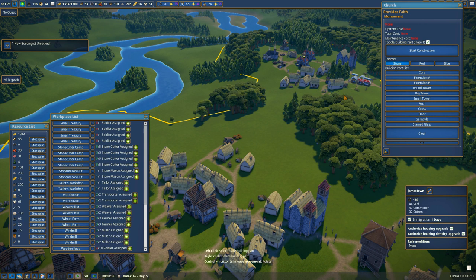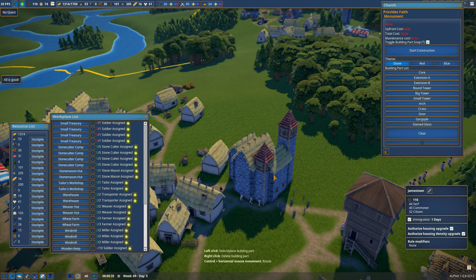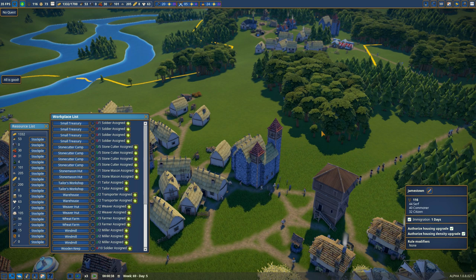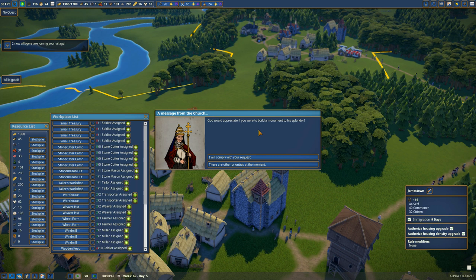At some point we're going to build the regular church. We've got round tower, big tower, small tower, arch, cross door, gargoyle, stained glass — I am super excited about this. It may mean we'll go ahead and tear the existing rustic church down and replace it, but I want to stockpile some goods first. Tools are going to be a big issue. Then a quest pops up: God wants me to build a church and that's going to give me 100 gold and 10 more clergy points. Fine, I'll do it — and thankfully there's no timeline.